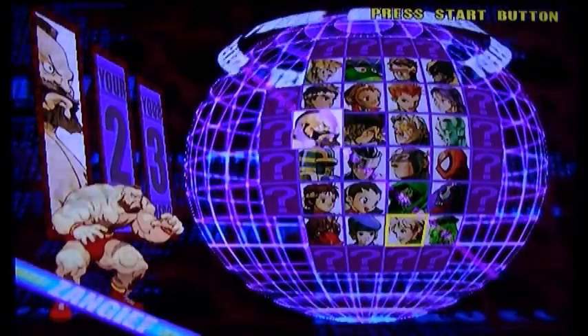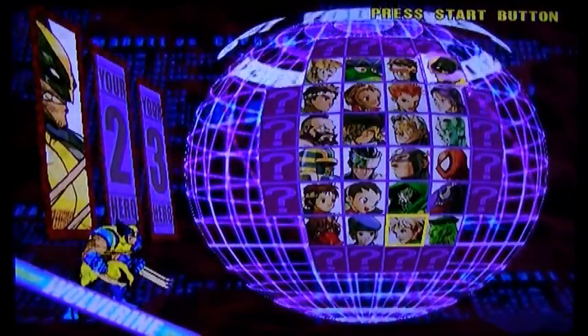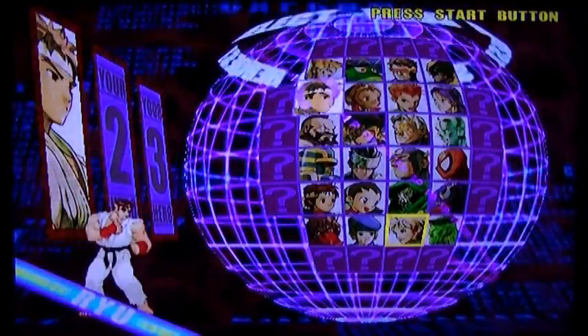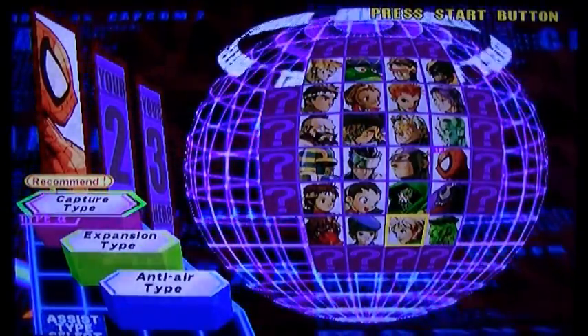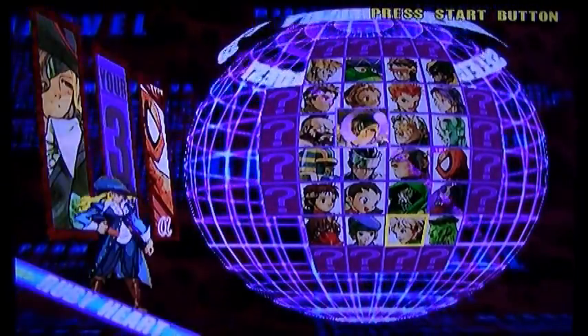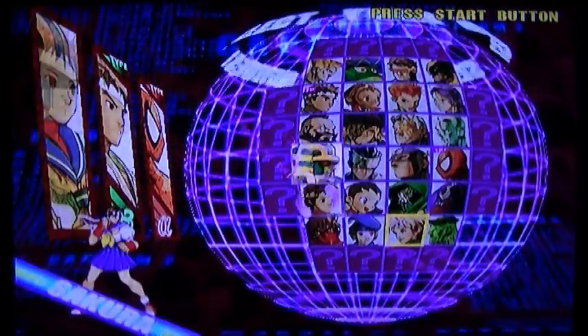Character-wise there is a huge variety — there are 56, although there are two Wolverines: Adamantium and Bone Claw Wolverine, with no real difference, which is something that annoys people. Gameplay-wise though it's fantastic. You choose your team and it comes up with recommended assist types, which changes how they assist you and what your super move is.